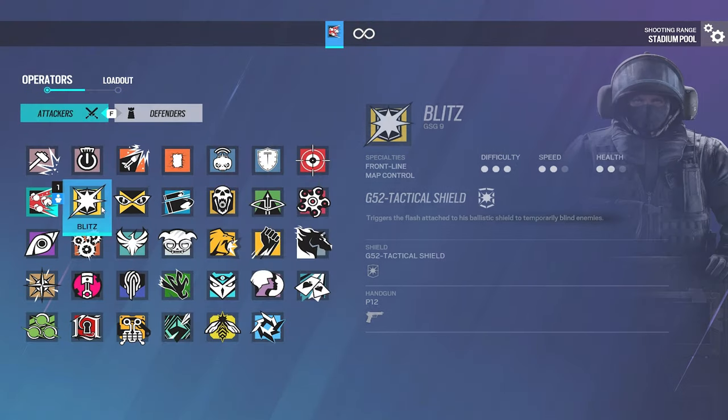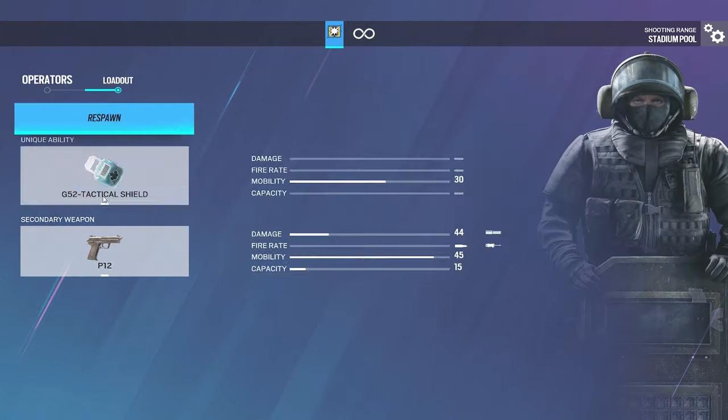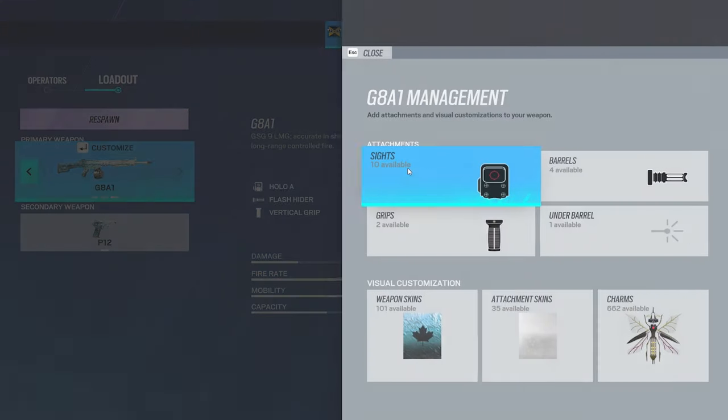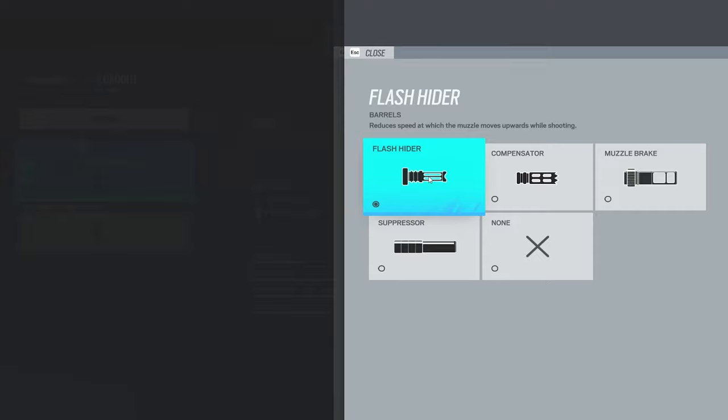Next is Blitz — really doesn't matter, it's just a pistol. Now for the IQ LMG, I'd run either Flash Hider or Compensator; I'm going to show both.